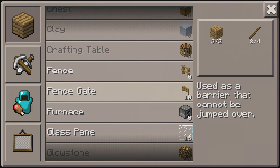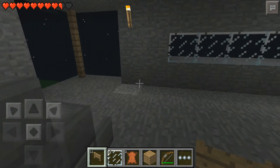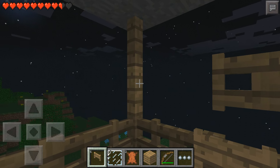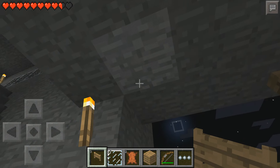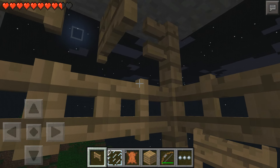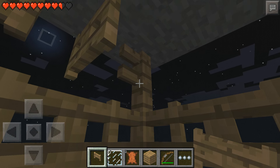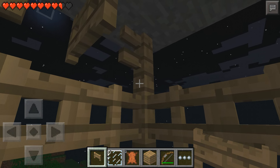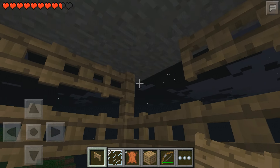Fence gates are expensive, dude. Holy crap — I don't remember fence gates being this expensive in 0.7. It takes eight sticks and six planks just to make a fence gate. I never even knew that. There's so much in 0.7 that I do not remember. Is it just me, or — look at that fence post right there — do you notice a red glare? What is going on, dude? Not the last one. All right, and we are done.